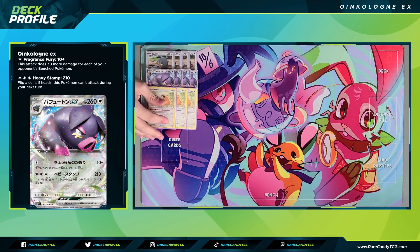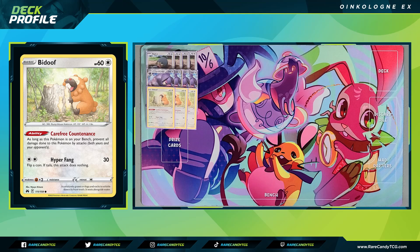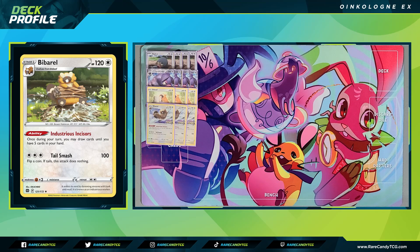We have three copies of Bidoof — the newer one from Crown Zenith with bench protection built right into it and a one retreat cost, which makes it probably the optimal Bidoof right now. More importantly, we have three copies of Bibarel for that Industrious Incisors ability, where we draw cards until we have five in hand. Ideally we want two Bibarel in play, so that's why we run a three-three line.